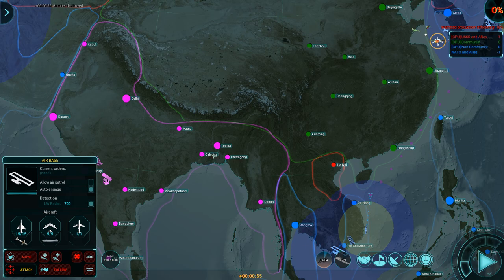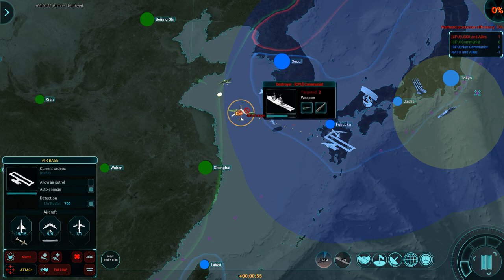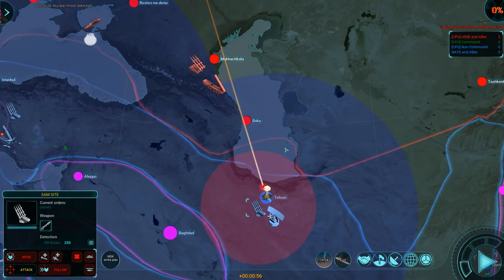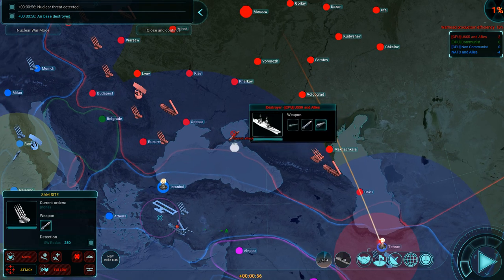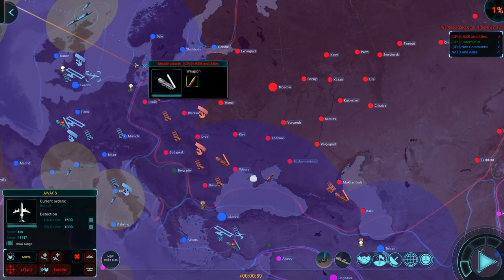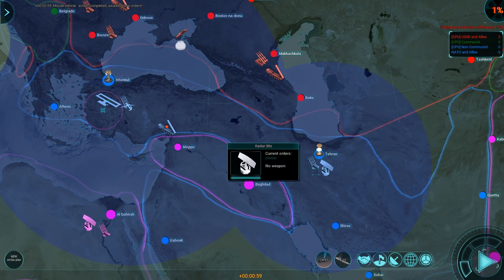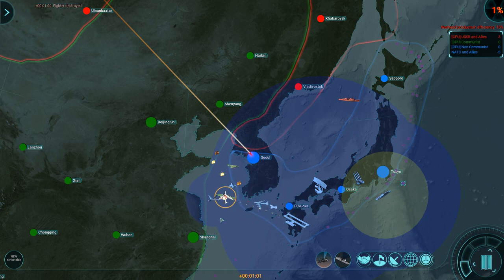Bomber destroyed. London hit — 179,000. Nuclear threat detected, origin somewhere over there. I'm probably going to have to go in and make sure they cannot keep doing that, but there are too many SAM sites around. I'm just going to take a few hits here. Missile vehicle completed orders — relocated. Nuclear threat detected. Seoul hit — 157,000 dead. I am losing some points, but the GDP is still at 100. My attack will come later.